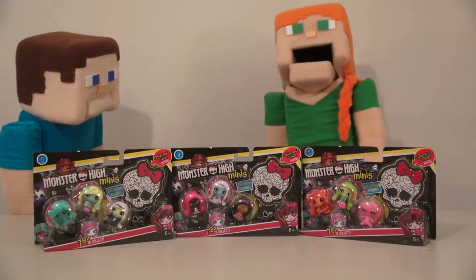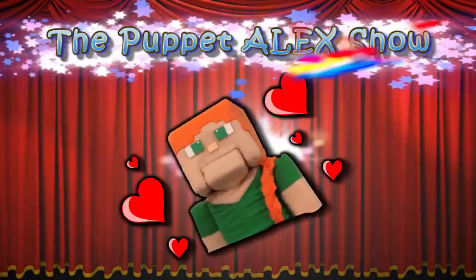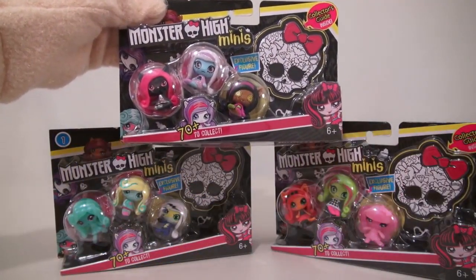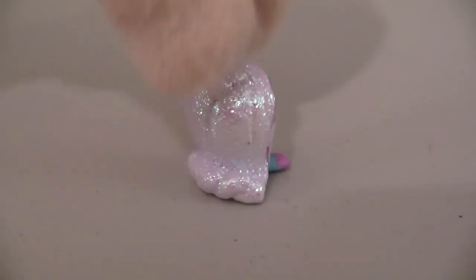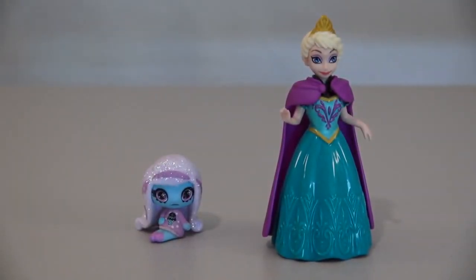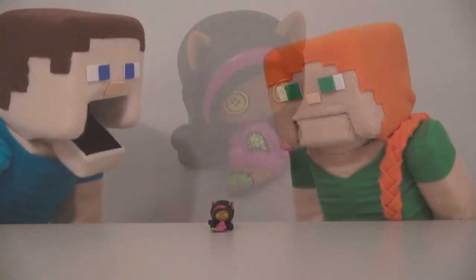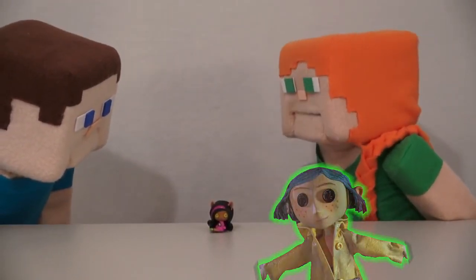Welcome to today's review with Puppet Alex! Today we're reviewing Monster High minis! In the first pack, we have Catty Noir, Abby Abominable — her hair's all white with sparkles, I wonder if she's related to Elsa — and last, we have Claudine with button eyes. I'm not sure why she has button eyes. Is she related to Coraline?